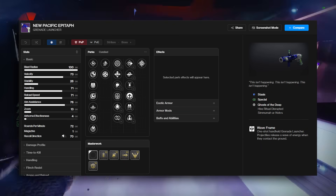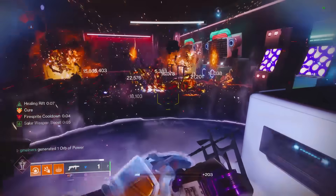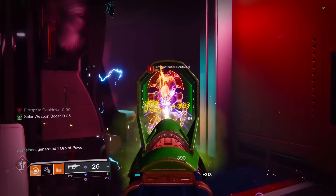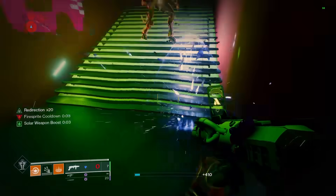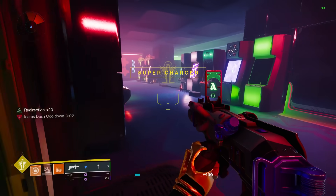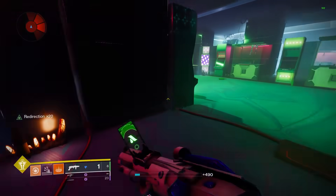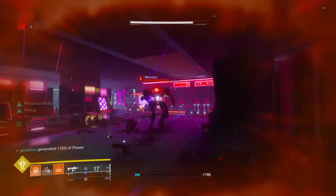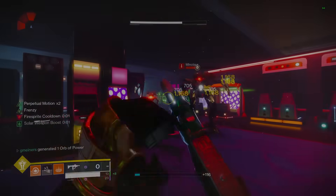Lead from Gold and Demolitionist are both solid. I would say Lead from Gold is a slightly better option, since you probably won't be running this as a default weapon on grenade builds. And then in the final column, Redirection is my personal favorite — this offers really good increases in damage against anything that is a major or a boss, and you still do really good damage against red bars, but Kill Clip can be another solid option here as well.